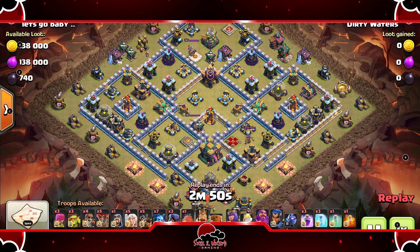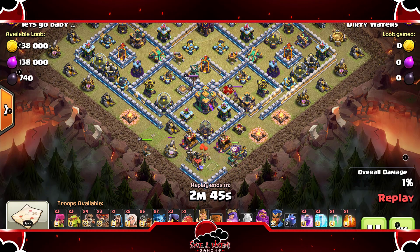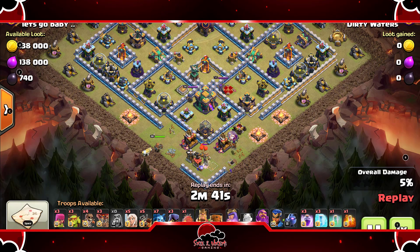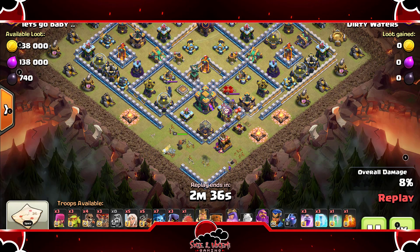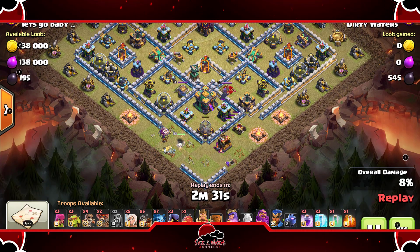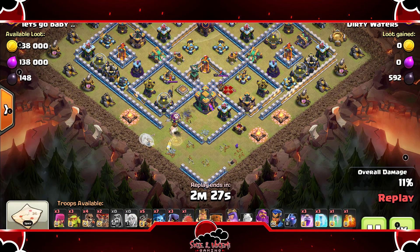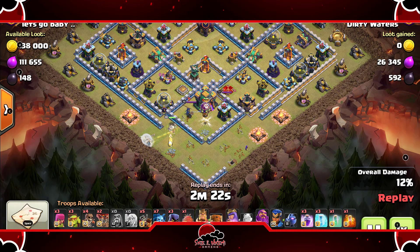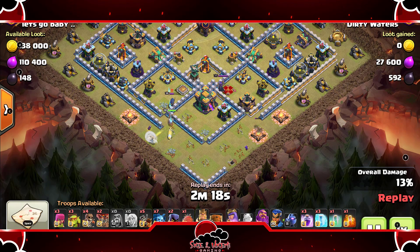Alright guys, here's the next attack. The Queen starts off at about 7 o'clock. A Wizard with a few Loons on the other side helps create the funnel so the Queen does not just walk around the base — we want that Queen forced inside the base so she can get the Town Hall. A Cocoa Loon is dropped, which is very important. I can't stress enough how much you need to drop those Cocoa Loons. Now the healers come out.